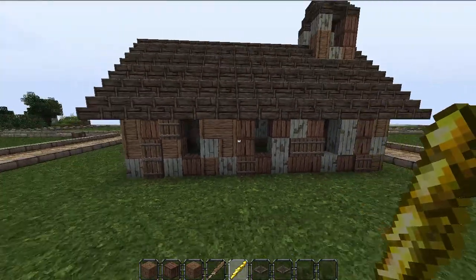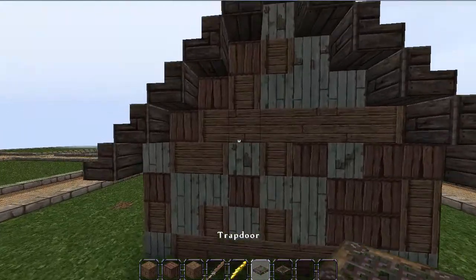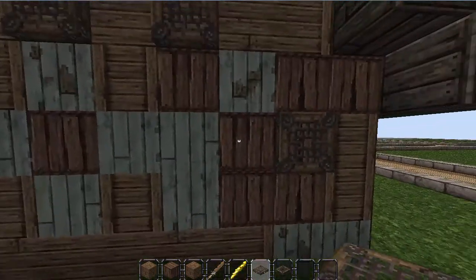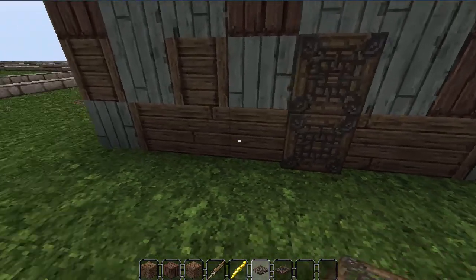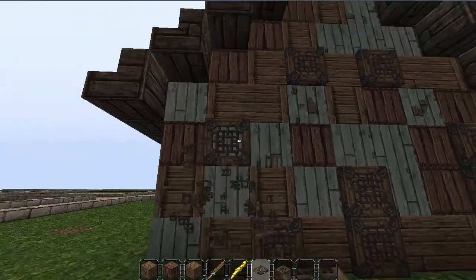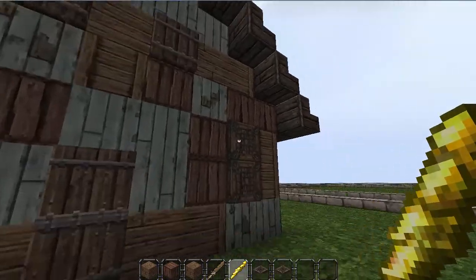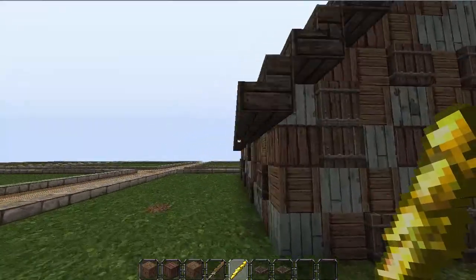We haven't done the back, but again it's just the same — adding trap doors in where there's a lot of one block, just to add variation, especially along the bottom. Put one here and one up there as well. I wouldn't use the trap door more than one or two blocks, otherwise it can look a little odd sometimes.